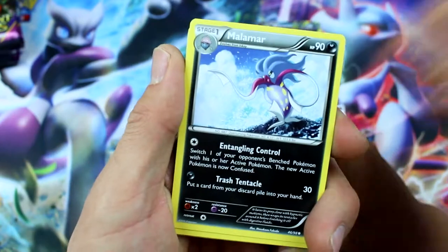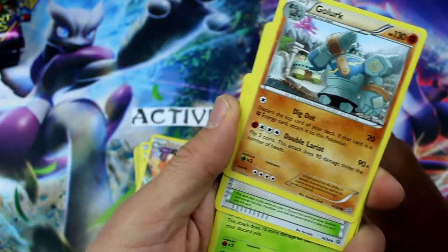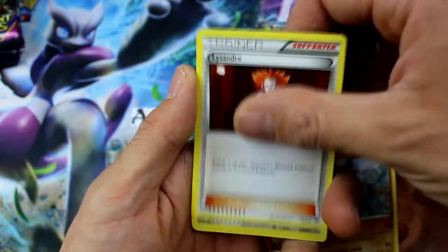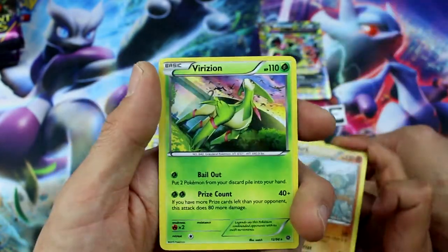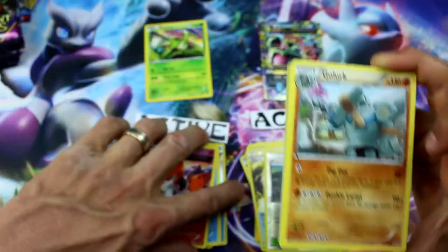Here we go: Goomy, Malamar, Baltoy, Beldum, Golurk, another Forest of Giant Plants, Vespiquen, Lysander. Reverse Holo Faded Town, and Virizion — I've never seen that card. Look at that Holo Rare. That could be my active, I guess. I'm not getting anything good.